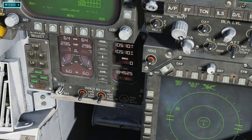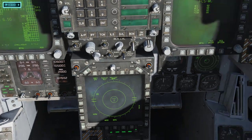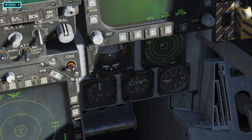I also like to set my Bingo fuel level. Use these arrows — you can adjust depending on your mission, but generally I like to set mine to 2,000. Once my fuel gets to 2,000 pounds, the computer will say 'Bingo, Bingo,' and that lets you know it's time to head home.